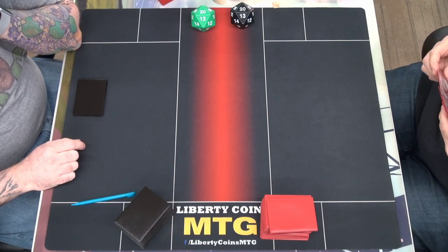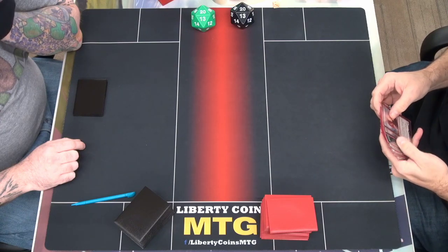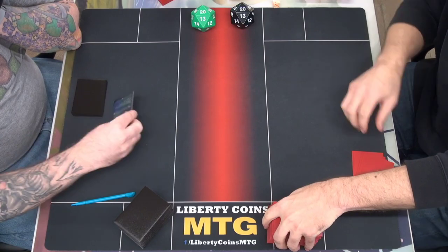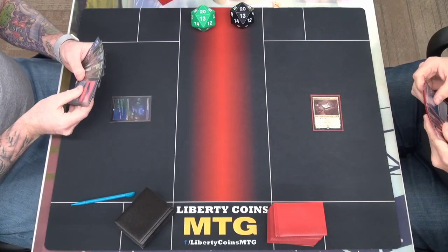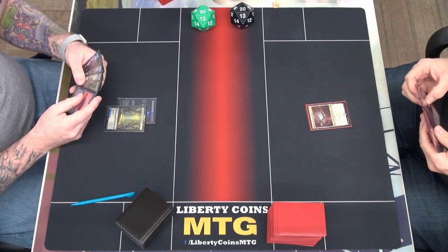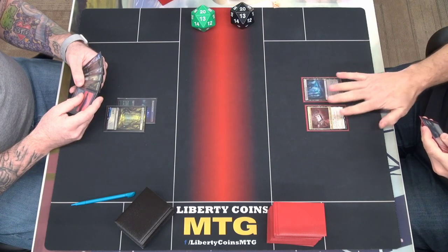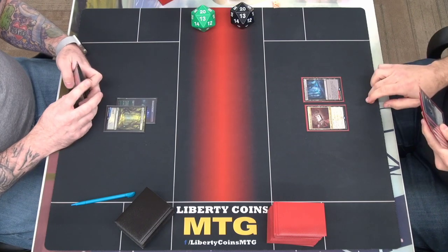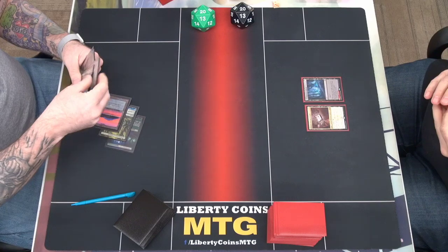I don't want to get rid of any of these. Well, that's not good. The least impactful ones are... not... We're going to get rid of that one. All set? Yeah. Cascade, go ahead. Barkchown, go ahead. I will. I will. Topiary Stomper.